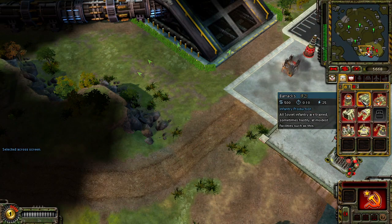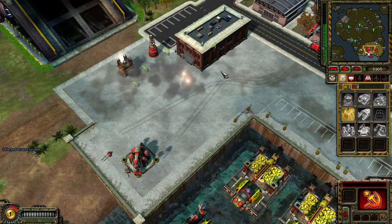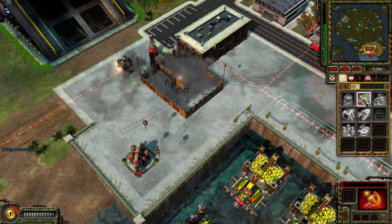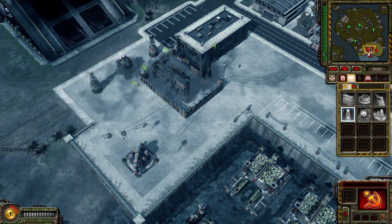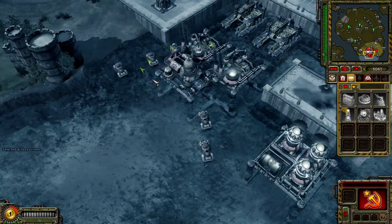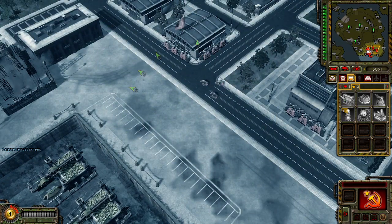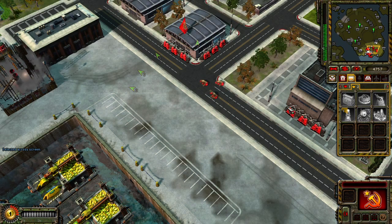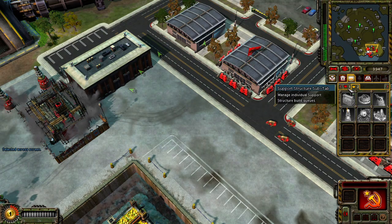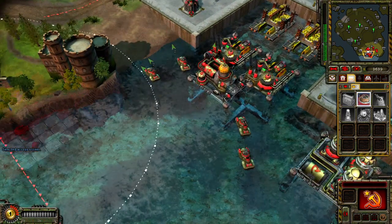Massive power surge detected. This must be the Sigma Harmonizer powering up. Caution. The Sigma Harmonizer has been activated. None of our forces are responding. Battlefield control terminating. Re-establishing battlefield control. Future Tech is unable to sustain the effects of the Sigma Harmonizer for long. However, they are preparing to use it again.